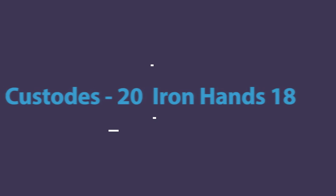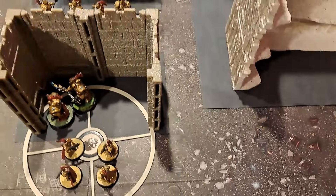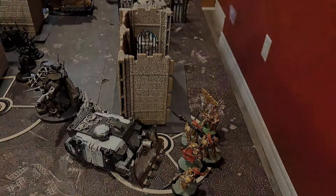Going into my movement, I go up to 1 CP and Cody goes up to 2. I'll spend my last CP to give myself a Custodian Guard back.